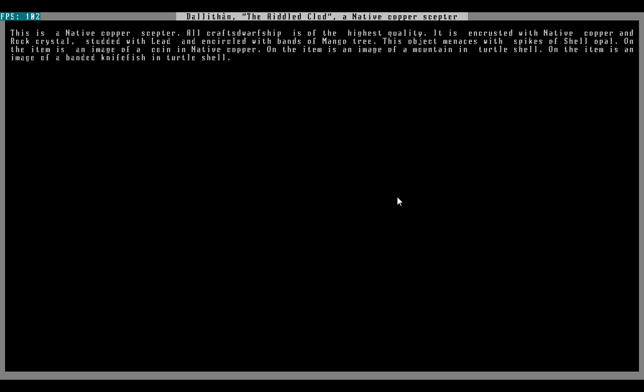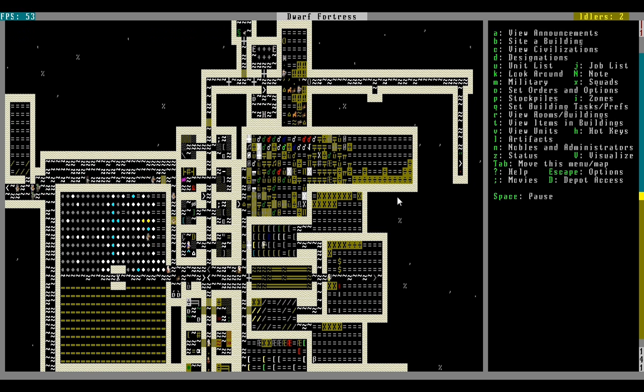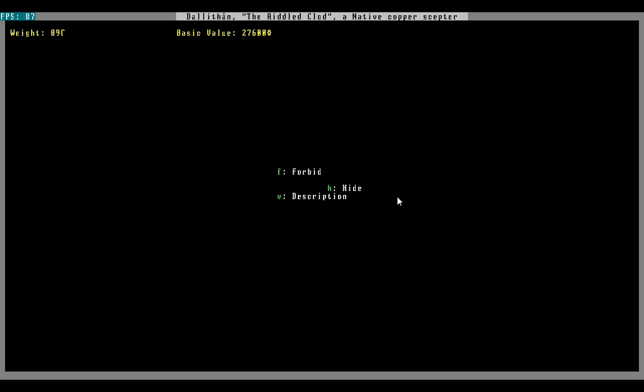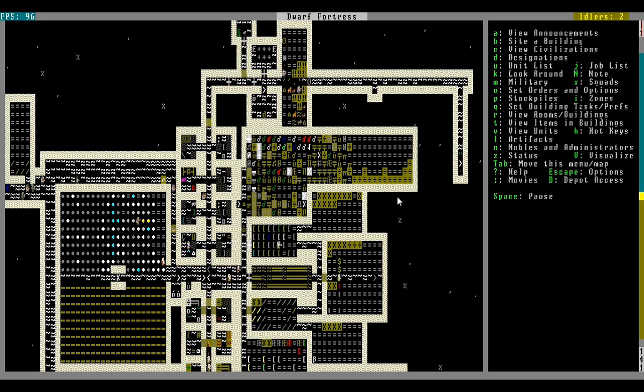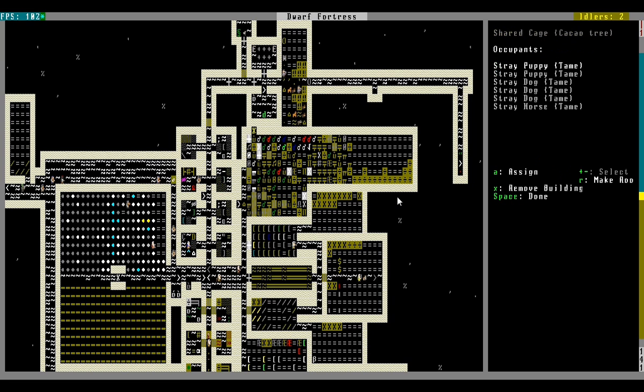It's been quite a while since he started working — I guess I missed this. But what he made was a native copper scepter: The Riddled Clawed. The item is an image of a coin in native copper. On the item is an image of a mountain in turtle shell. On the item is an image of a banded knife fish in turtle shell. So I take this to signify the creation of our economy. And naturally it is our most valuable legendary item at 27 bazoozillion dwarf bucks.